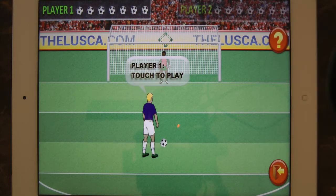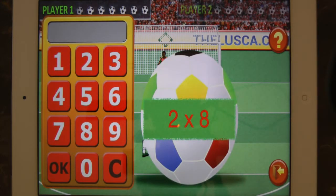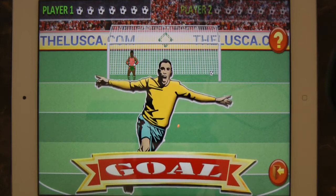Step 1: Click on the player to get a math question. Step 2: Enter your answer on the keypad and click OK. If your answer is correct, you'll score a goal. The player with the highest score wins.